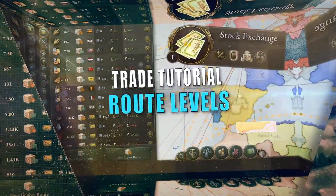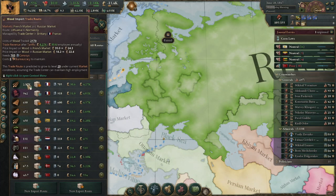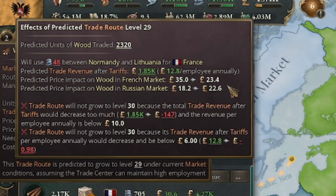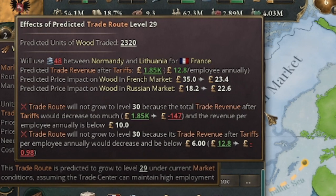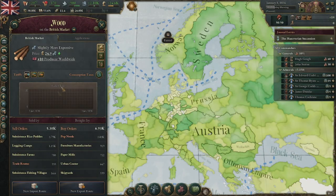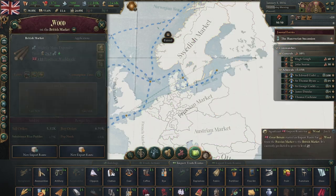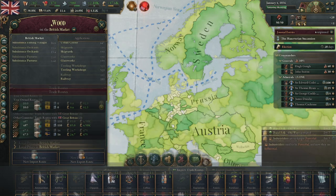Every trade route you create has a level. The levels of a route increase the amount of goods moved and convoys utilized. Trade routes are not static and will grow and recede due to profitability and capacity. If you have an excess of convoys and the route makes solid profit, it will grow and attempt to balance the good costs in both nations. If you or they lack the goods, lack convoys, or there are other trade routes with more profitability, it will not grow. For example, if early in the game you lack wood for construction buildings, opening a trade route with Russia to import wood — which is much cheaper there — will start to increase levels, lowering the price of the good and increasing its quantity in your market.